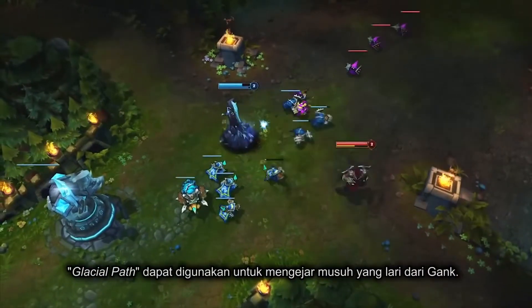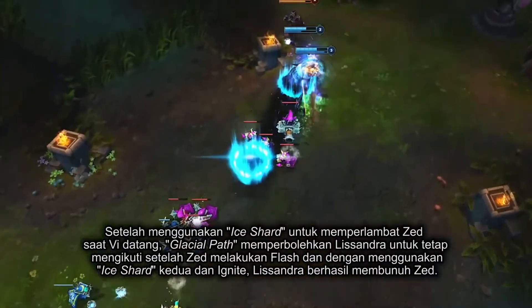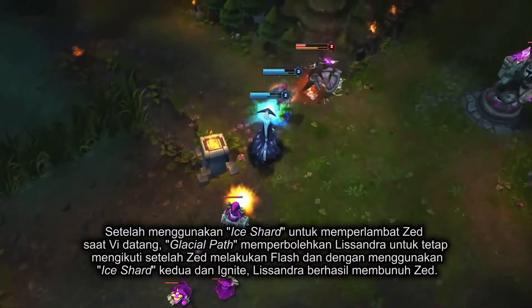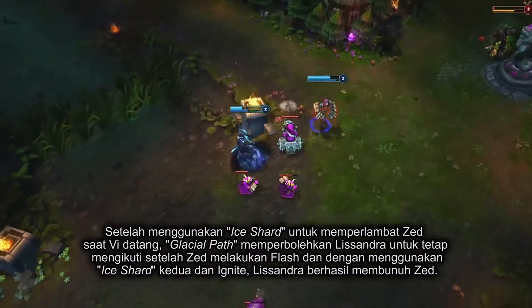Glacial Path is extremely valuable for following up with ganks. By using Ice Shard to slow the target just as Vi comes into view, Glacial Path allows Lissandra to keep up even after he flashes away. She lands a second Ice Shard for the kill with Ignite.